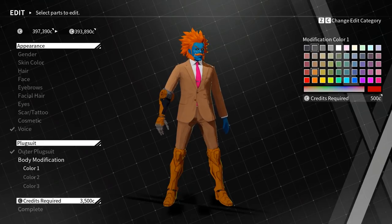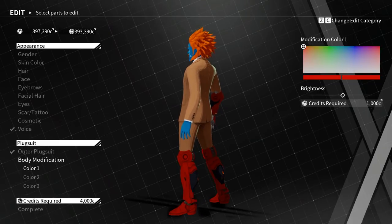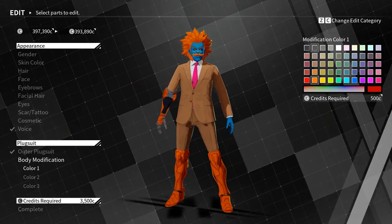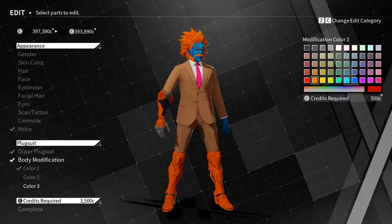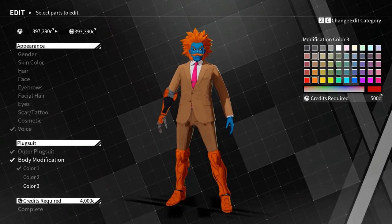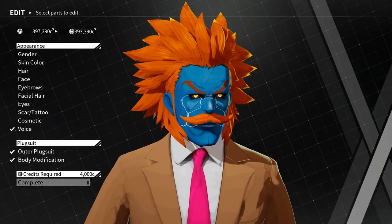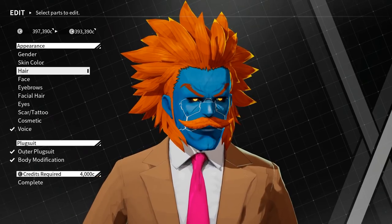Anyway, body modification colors. This is... we just got access to this. I'm kind of digging the orange. Why is it that I can only get hot orange this way? Whatever. I'm digging that. The main issue is... wait, this isn't the fingers? Oh, it's not — it's like the lights in there. That's kind of dumb. Alright, whatever. Good enough. I don't think I picked anything else up. There were a couple of DLC packs for hair, but I didn't feel like picking them up. So I guess complete.